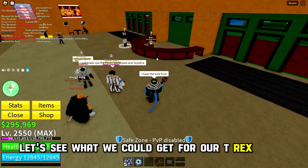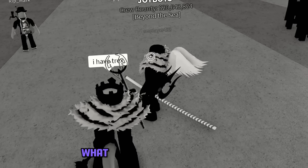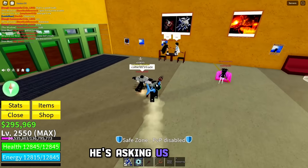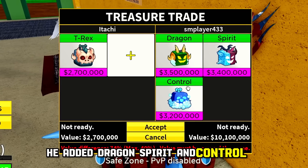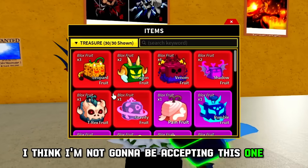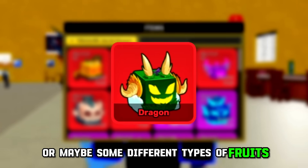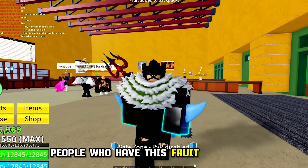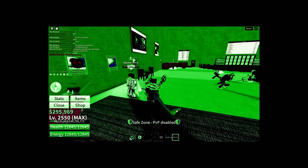Let's see what we could get for our T-Rex fruit. Somebody is asking who has T-Rex and I said I have it. He looks very questionable. He added Dragon Spirit and Control — that is a good offer, but I think I'm not going to be accepting this one. I think we could definitely get a Leopard fruit or maybe some different types of fruits for our T-Rex. I think I am one of the first people who have this fruit and are actually trading it rather than eating it, so I should trade it for a super, super good offer.